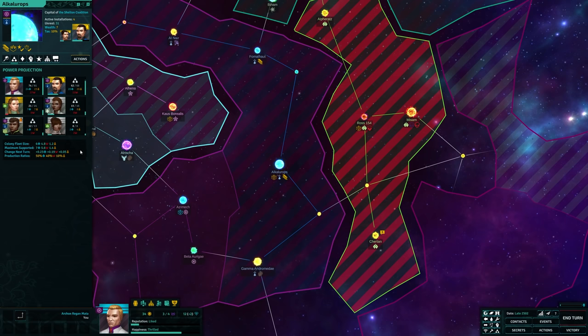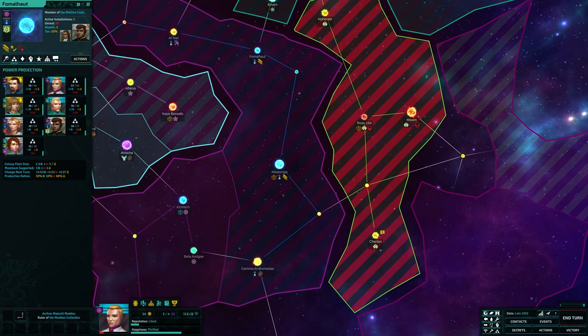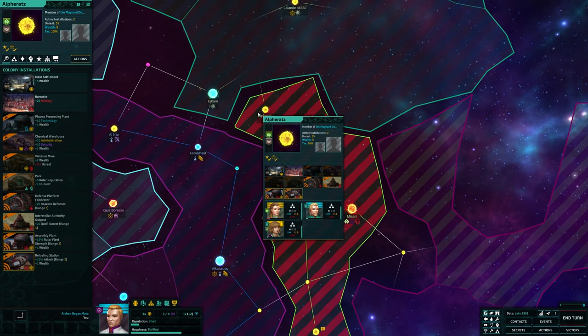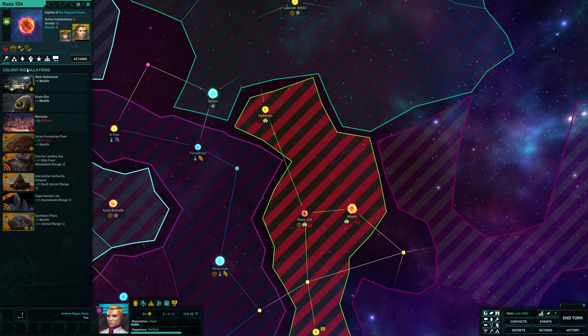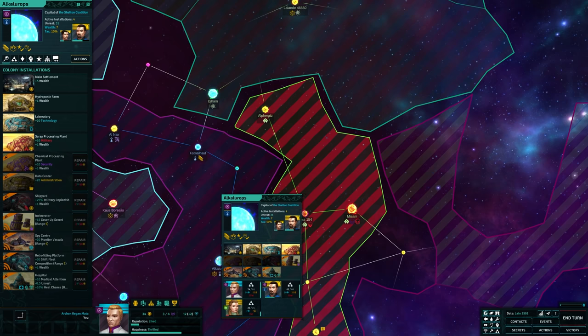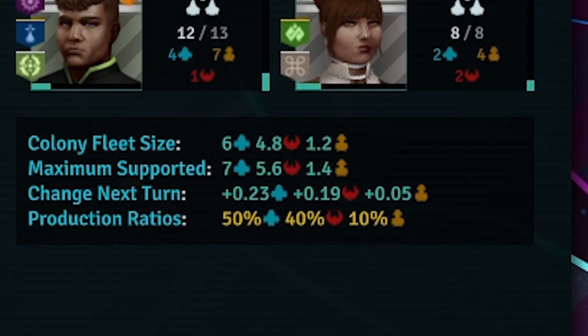The planet's own wealth determines how many ships it can feasibly sustain, and while there are a variety of buildings that bolster wealth, some will also bolster fleet production capabilities in additional ways. You'll want to repair these buildings as soon as possible, especially where you feel there might be war. Each planet will work towards that limit of sustainable ships over time — if the current number is below the limit, you'll see the number of ships grow per turn, and if the current number is above the limit, you'll see the number of ships drop per turn.